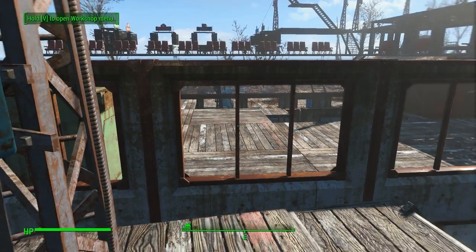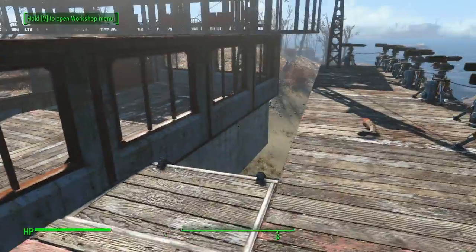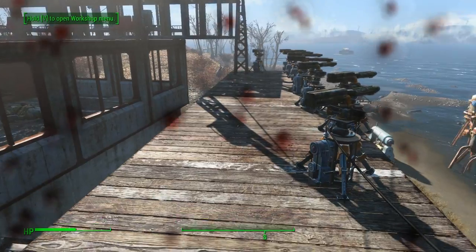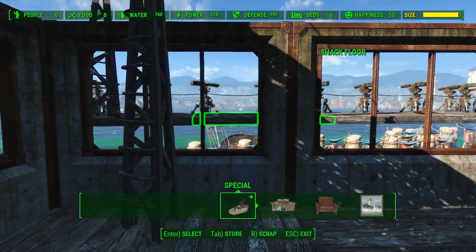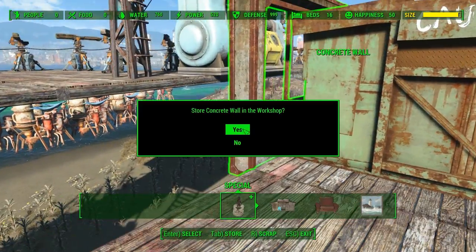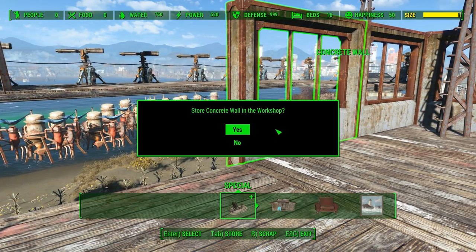I can unleash death and destruction here. The main thing I want to do is make sure that these things can't get out amongst the population. So I hit that switch. Okay, that's a problem. So we'll go back in time a little bit to where I still have the animals in question, but we're gonna jump in - literally jump in. Store that concrete wall in the workshop. Yeah, the open windows are gonna be a problem.